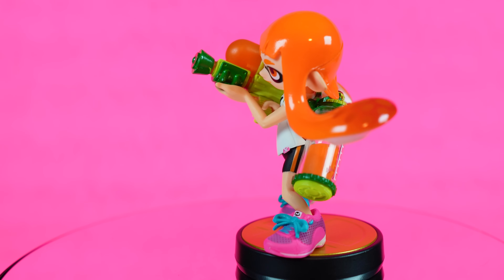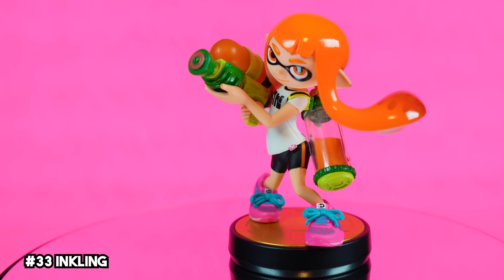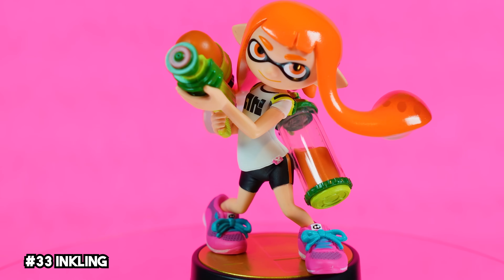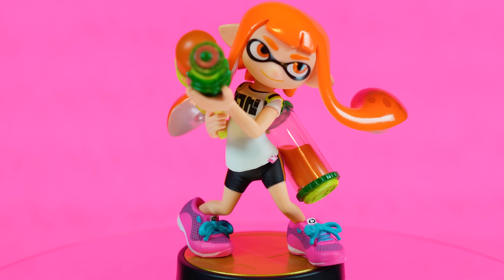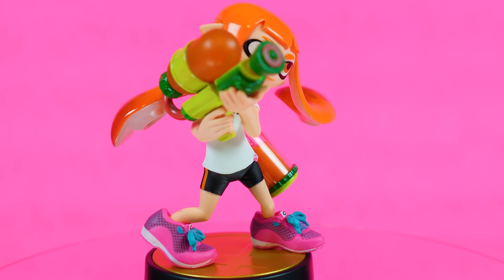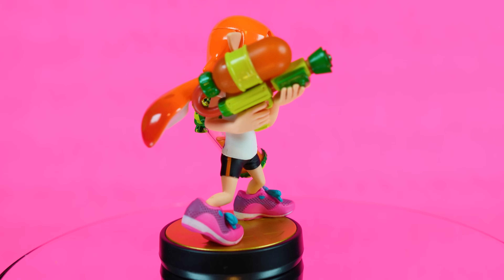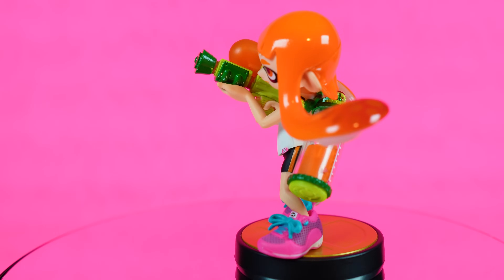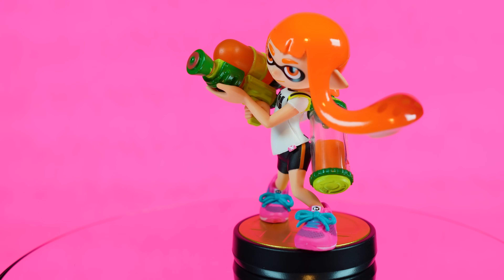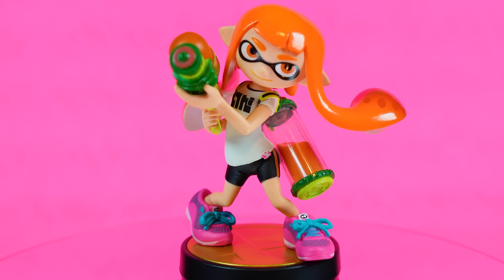I was a massive Splatoon fan when it first launched. Though my playtime did dwindle a bit with 2 and 3, I was overjoyed to see the Inkling make it into Smash Ultimate. This one kind of steals the show with its vibrant colors — from those hot pink sneakers to the fluorescent greens of her Splattershot, every detail is perfect here. The acrylic for the ink tank and the glossy paint used on the tentacle hair look awesome. It almost looks ripped straight from the game. This one absolutely splats the competition.